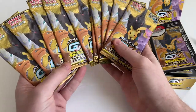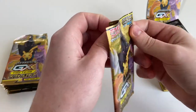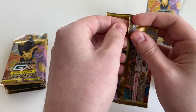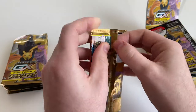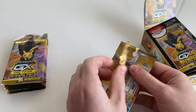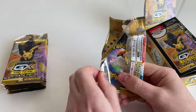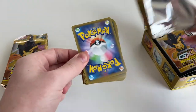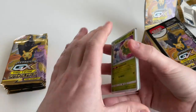So what years did these GX ones come out? This is tag team stuff — this is all the tail end of Sun and Moon. These all came out 2018, 2019. Did you play the game on DS, Sun and Moon? That's the one branch I didn't play at all. Yeah, I've never played Gen 7.